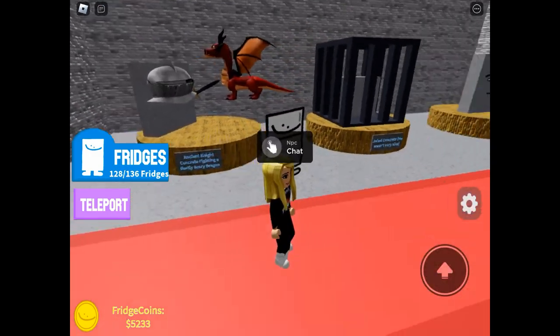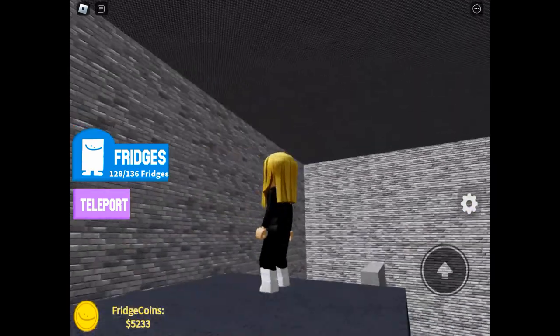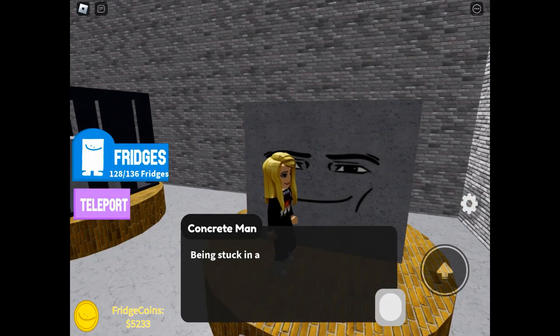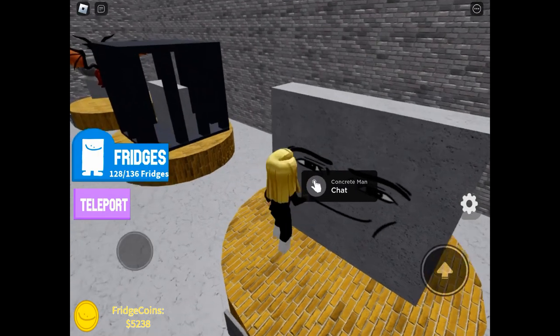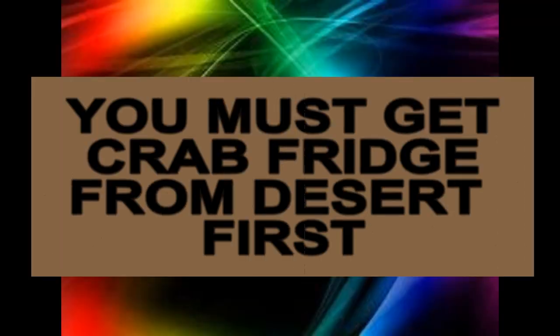Next one up is the amazing fridge. You need to go into the area with the knight, the dragon, and the jailed, and you'll see a kind of man face on the concrete block. To get the conversation to move on you have to click the button in the bottom right-hand corner. This block of concrete has always dreamed of going outside and seeing a crab, so you'll need to collect crab fridge before you can go any further with this one.